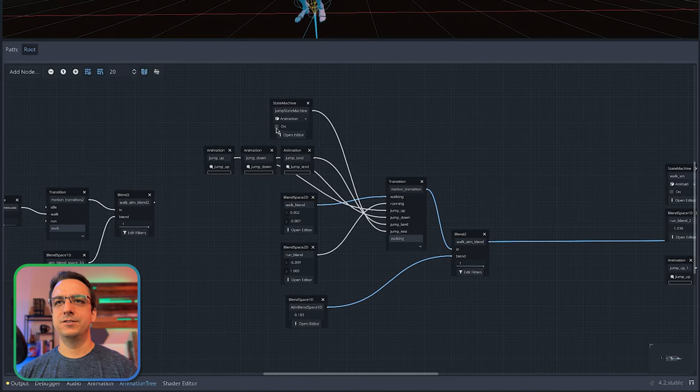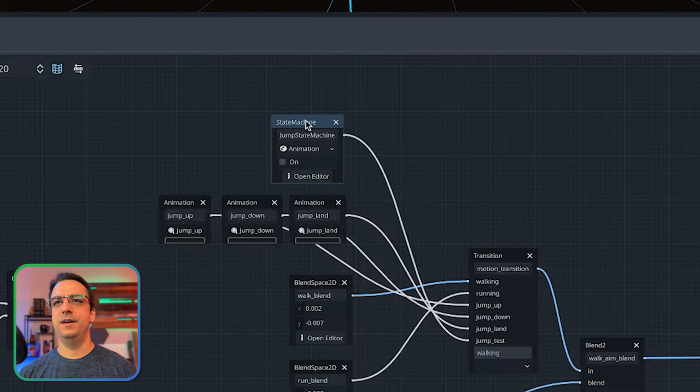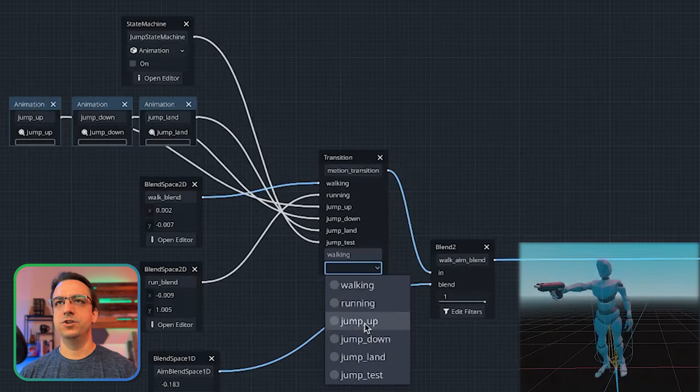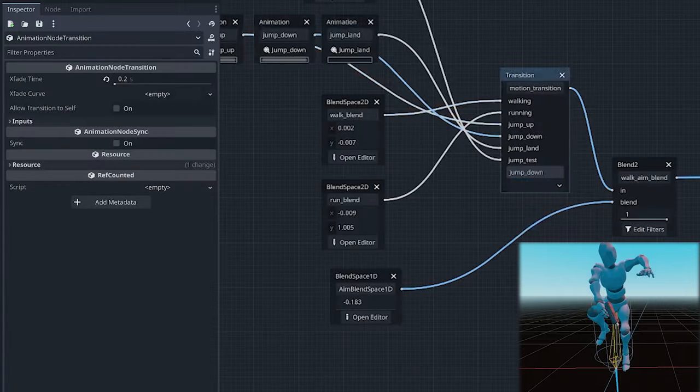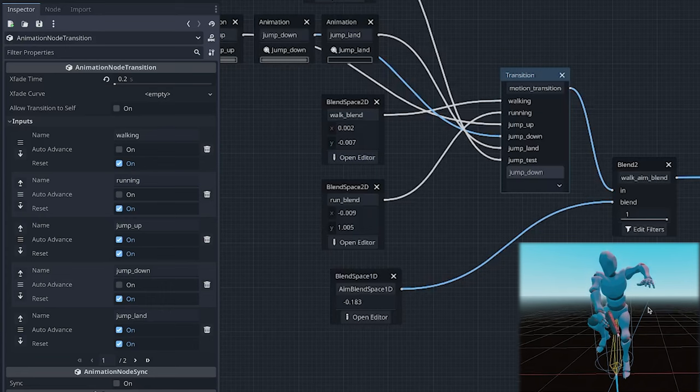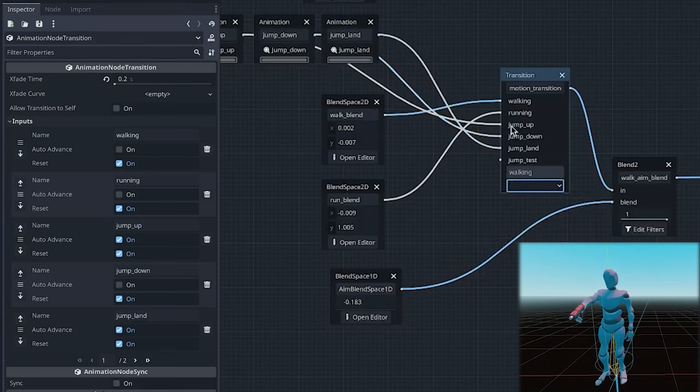So I actually experimented first - I made a prototype with a jump state machine. I figured if I can make a state machine with jump, this sounds great. Why should I do all three of these in the old fashion? And it works great - if I come over here and do jump up, he'll jump up. And then if I click on this transition, jump up auto-advances to jump down. So right now he's in that falling phase. And then once that jump down gets hit, if I hit jump land, he just lands on the ground and goes right back into that walking phase.